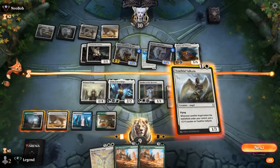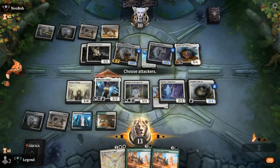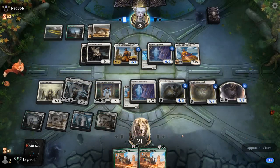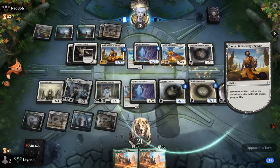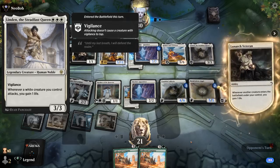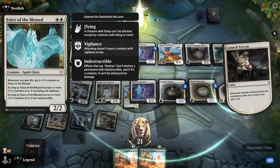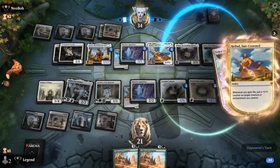I'll go with the safer approach — attack first, play Resplendent, gain a ton of life. Now we can potentially block profitably. Linden — that represents a lot of life gain when their creatures attack. I'm fine throwing Skyclave Apparition under the bus. A Voice of the Blasts — that's going to gain indestructible pretty soon. But our opponent is empty-handed at least, and we still have double Company to work with, so this game could get pretty crazy.